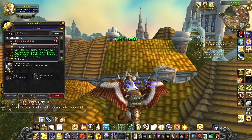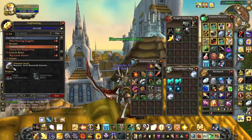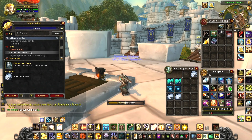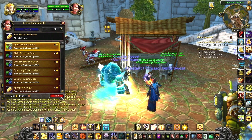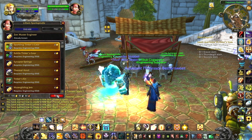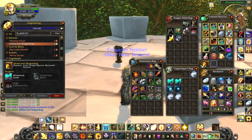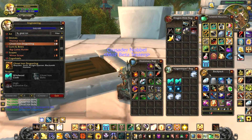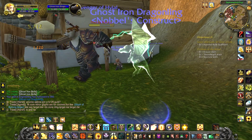Thermal anvil — finally, a portable anvil. It has 20 charges and can be sold and used by anyone. I've been waiting for this one for a really long time. You can make your own cockwheels now to put into your engineering gear — two ghost iron bars per cockwheel. You can make a ghost iron dragonling trinket at item level 450. It has room for three cockwheels and it summons a ghost dragon to fight at your side. Once again, binds on equip.